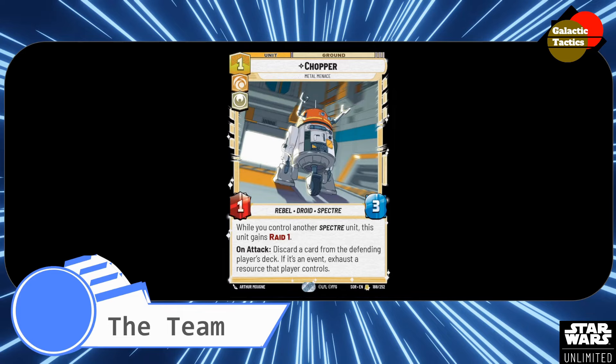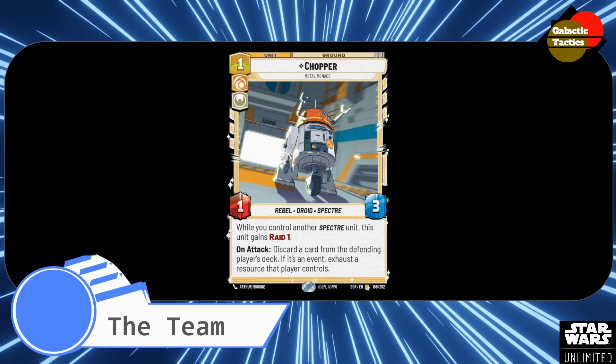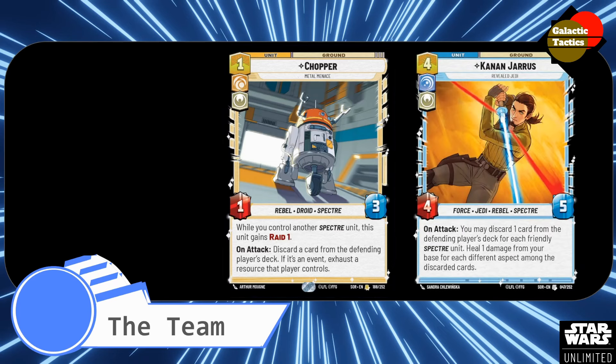That just gives you a little extra ability, which is super nice. We want to get value out of all of our cards, especially since we only have one of everything in our decks. Next, Kanan Jarrus, Revealed Jedi. He's a 4-blue, comes out as a 4-5, a Jedi Rebel Spectre. On attack, you may discard one card from the defending player's deck for each friendly Spectre you control. Ideally you're going to have at least two Spectres ready to go — a Sabine and a Hera — so you could discard two cards. And heal one damage from your base for each different aspect among the discarded cards.